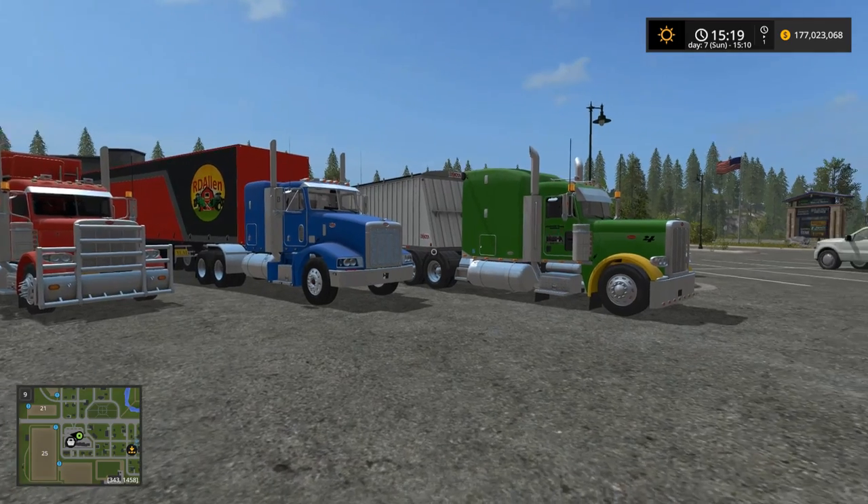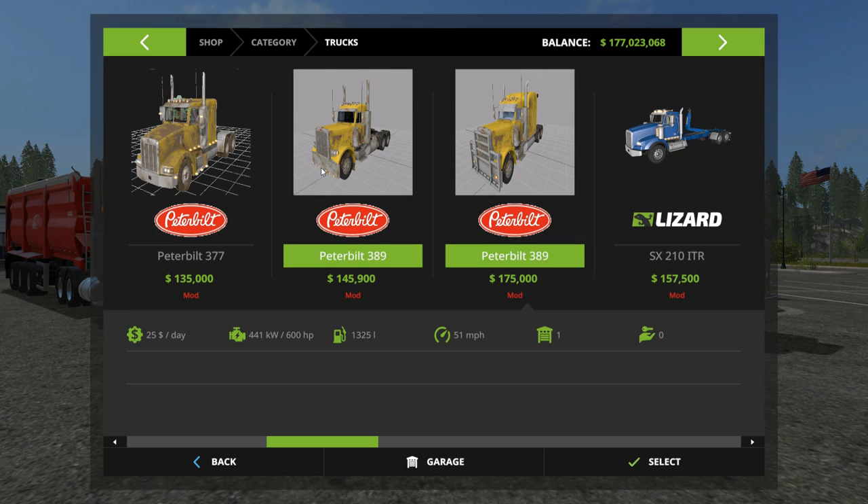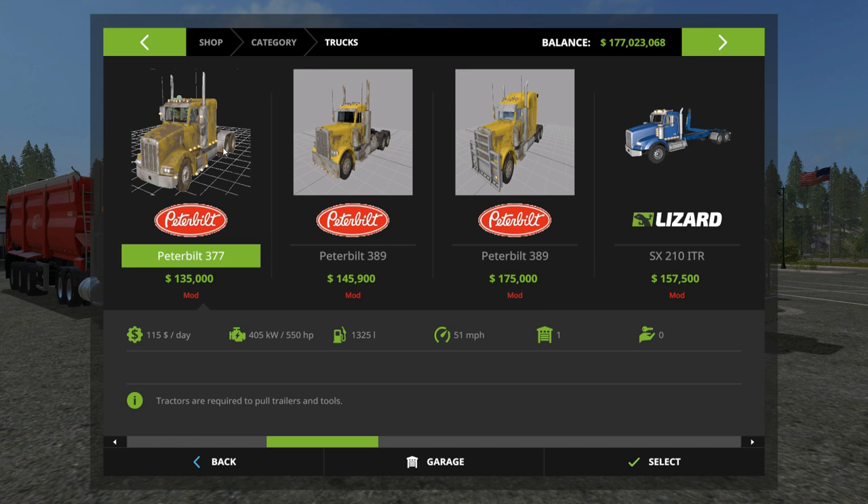He is the mod author behind these Peterbilts. Let's look at them in the shop first — there are a lot of different options. It comes with a pack of three trucks. Just a quick note: when you download the pack, there is an update for the Peterbilt bunk. You download that separately; it's an update that fixes something wrong with the one that comes in the pack. So make sure when you download the pack, you also grab the updated Peterbilt bunk as a separate download.